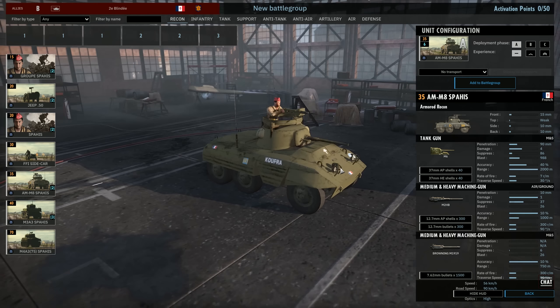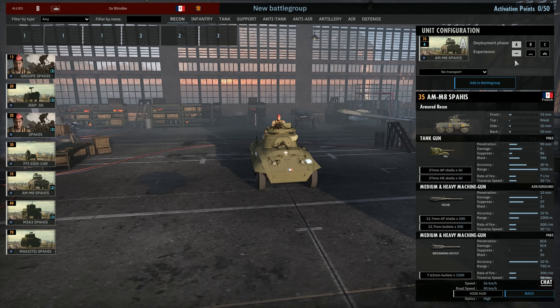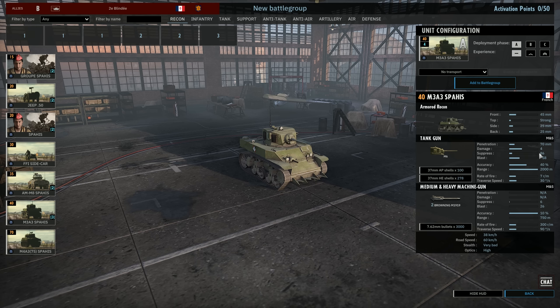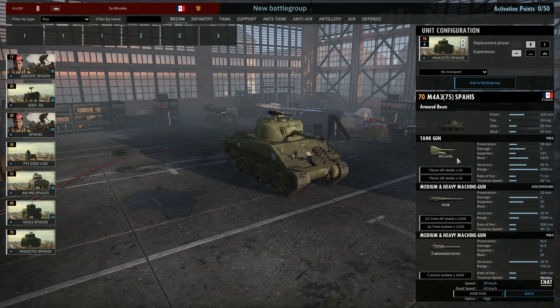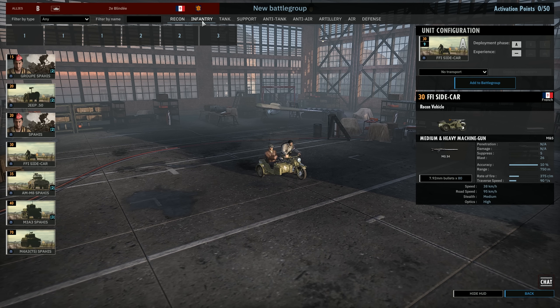Now the M8 — a 37mm tank gun with 90mm penetration, max range, 40mm accuracy, and it has a 50 cal and a 30 cal. This thing is great for a fast recon push at 90 km/h, and you get 6 in Phase A. We also have the M3A3 Spahis — the Stuart — with a 37mm gun, decent stats, and two 30 cals. And there's the Sherman with the 75mm, 90mm penetration instead of 70 on the Stuart, same range and accuracy. All of these have high optics, which is pretty good for a tank.